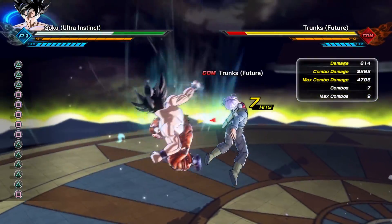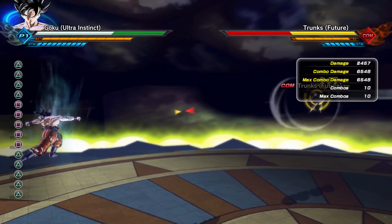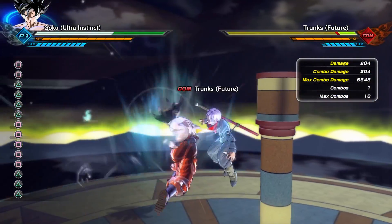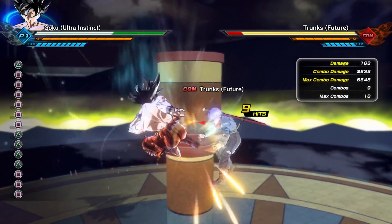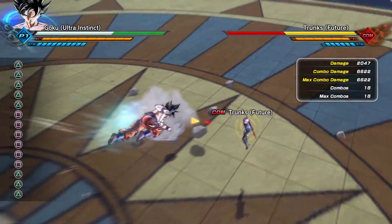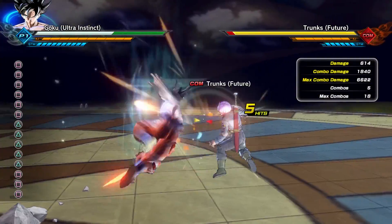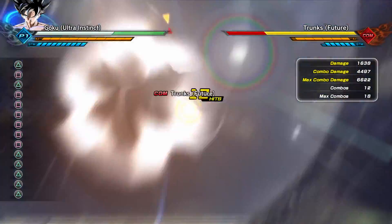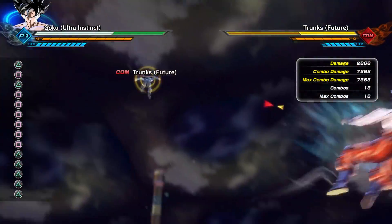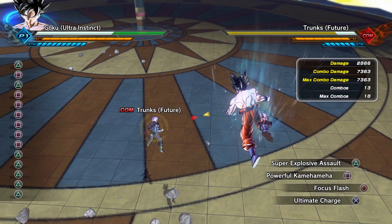Now let's get into his light and heavy combos. The five light, three heavy does a total of 6,548 damage. The six light, five heavy is now doing 6,662 damage. The last combo — six light, one heavy, one light, one heavy — now does a total of 7,363 damage, and I haven't even gone into Super Saiyan Blue Kaioken Times 10 yet.